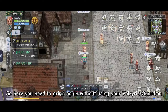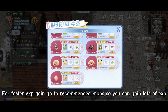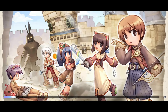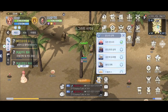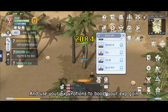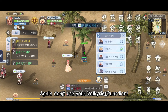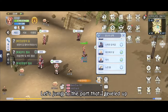So here you need to grind again without using your Valkyrie's Guardian. For faster EXP gain go to recommended mobs so you can gain lots of EXP. Just target the high-level mobs and use your EXP potions to boost your EXP gain. Again, don't use your Valkyrie's Guardian.